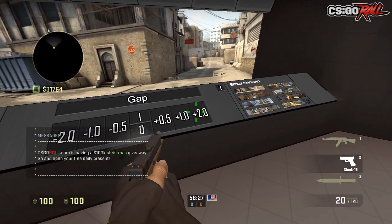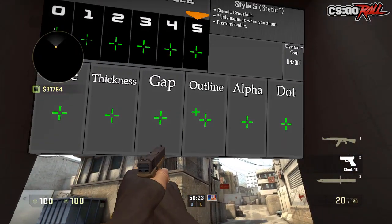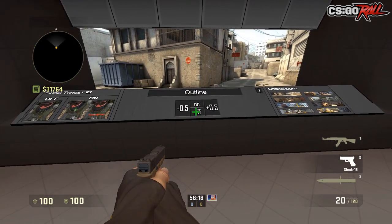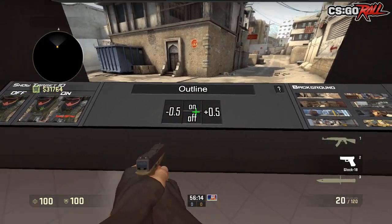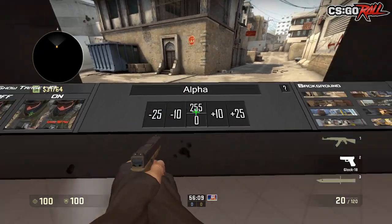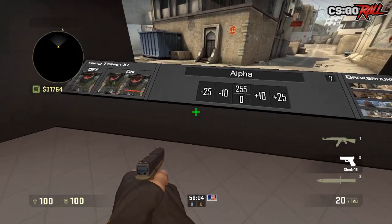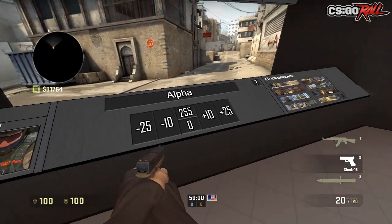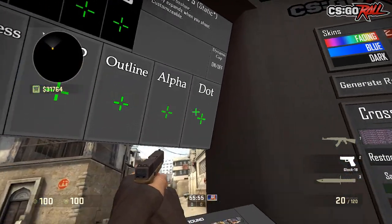You can change the gap like that, or down like that. You can change the outline — whether you want an outline or not, on or off. As you guys can see there's kind of that little black outline — you might be able to see it better there, and you turn it off like that. I play with that off. Alpha — this is how visible it is, please set it to the max. If I make it zero it just disappears. At 10 you can barely see it, so just keep that at 255.